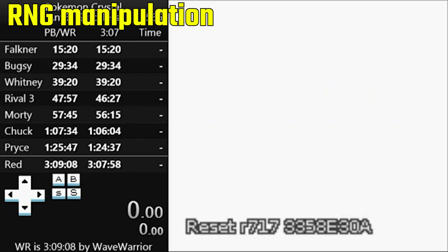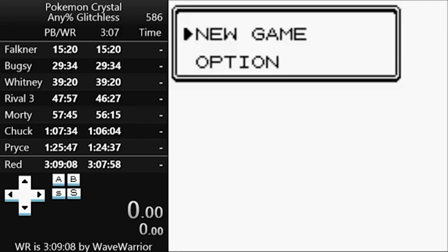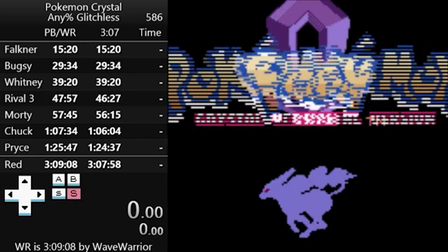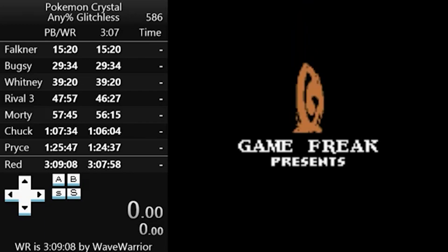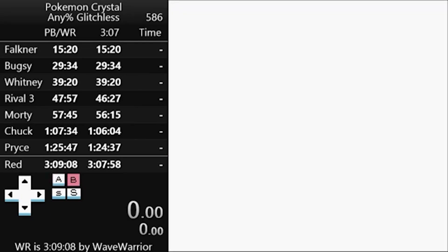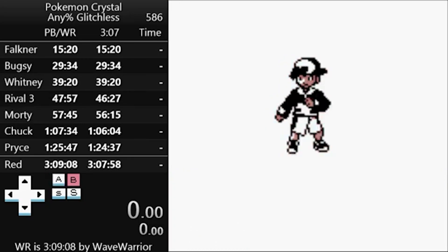The run starts with the first of several RNG manipulations: Lottery ID Manip, or LID Manip for short. In Goldenrod City, there's a lottery show where you win a prize if the digits of the number they announce match the IDs of any of your Pokémon. You know you got the manip right if your trainer ID is 26821. You do this manip by resetting the game, doing specific inputs, then going into the game to check your ID. You also wait about 50 seconds before you start in order to ensure other manips work later on.